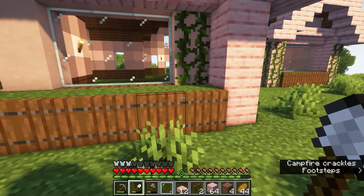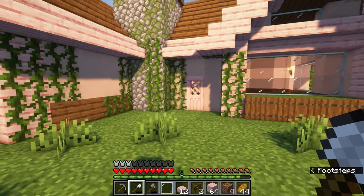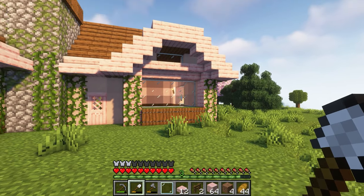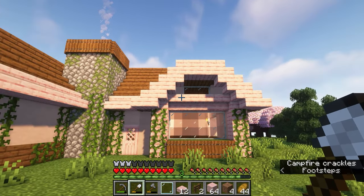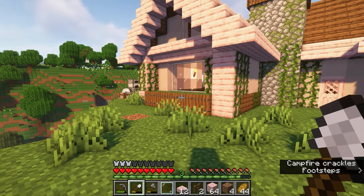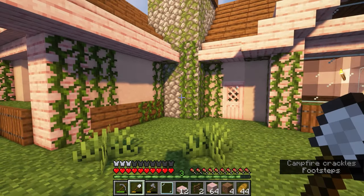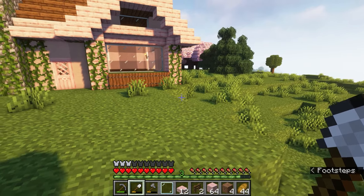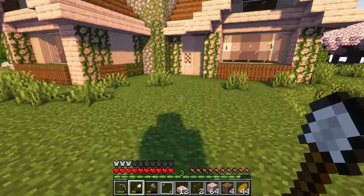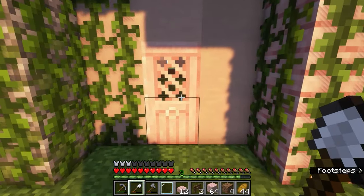I've got the big fireplace going on up there, and these little window sills — I was thinking I could put potted plants up there on the stairs. I just need to get some clay for some pots. I do want to fence this place off as well — or maybe we'll just leave it open and put some plants and a cute path coming up this way. Let's take a look inside — I didn't do the interior, but this is what it looks like so far. If you have any ideas for the interior, let me know.